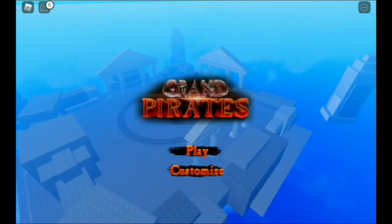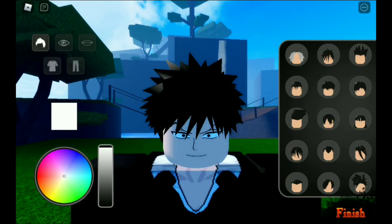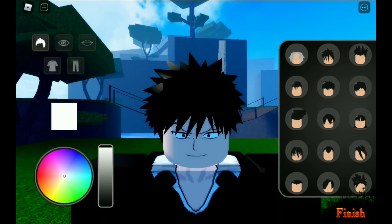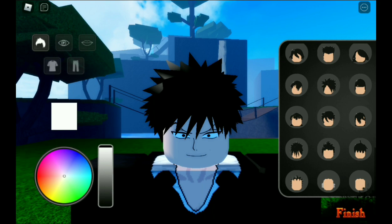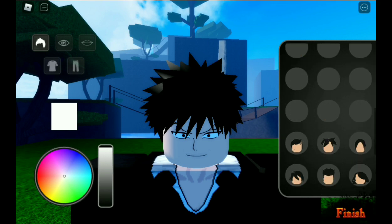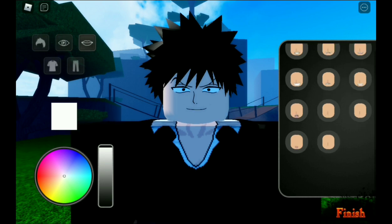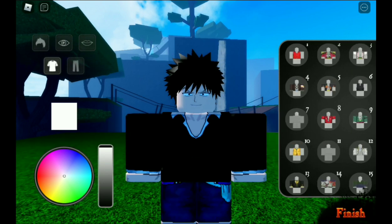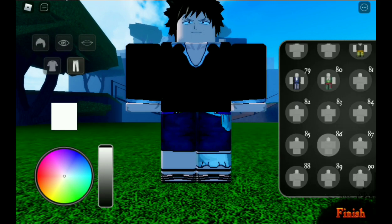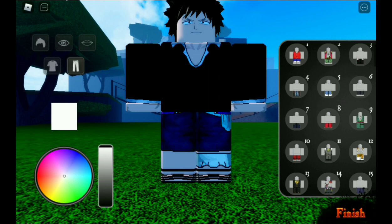Right now in the customization screen you can see hair, eyes, mouth, shirt, and pants with different colors. They have a lot of different hair options. The game just released, so to have this many is actually quite impressive, same with the amount of eyes. The shirts are numbered — 90 different shirts — and same for pants.